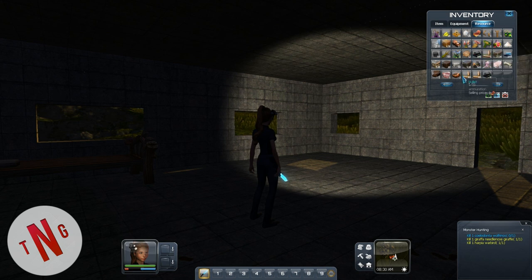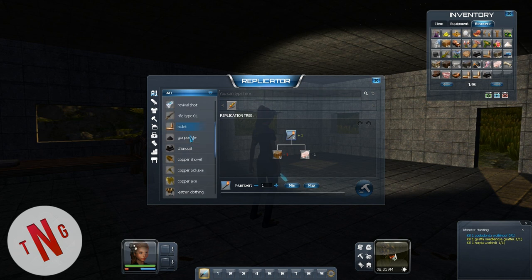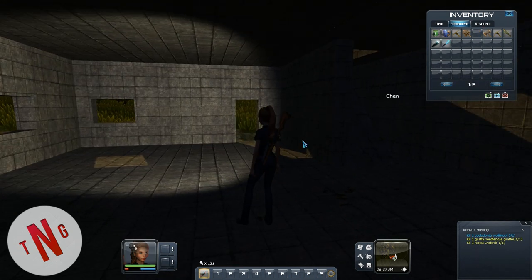We've got a bottle of charcoal - that means with the charcoal we can make gunpowder, maximum 36. Nice! Got 18 sulfur here, let's do it. I got plenty of bullets - 121 bullets - so that's perfectly okay. We're going to wait on that.